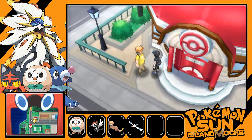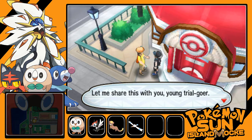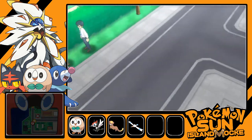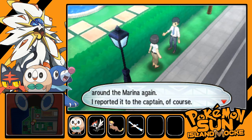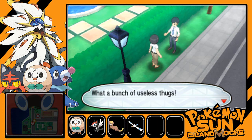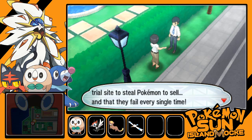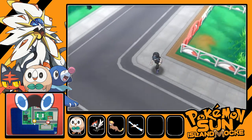An NPC shares wisdom: 'The journey is made by those who travel with you — compassion makes the world go round.' We receive a Heal Ball. Someone else warns about Team Skull loitering around the marina: 'Reported to the captain, of course. This is what happens when young people have nothing to do. All they do is drag trainers into battles and try to steal Pokemon — they keep trying to sneak into trial sites, and they fail every time. Basically, they're a bunch of failures.'